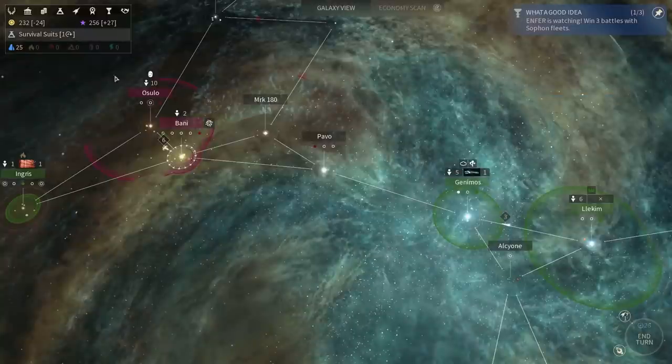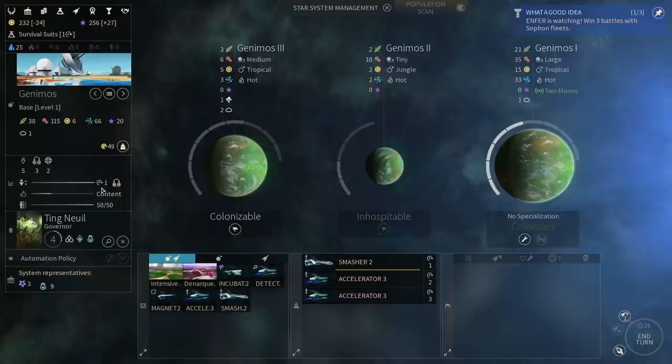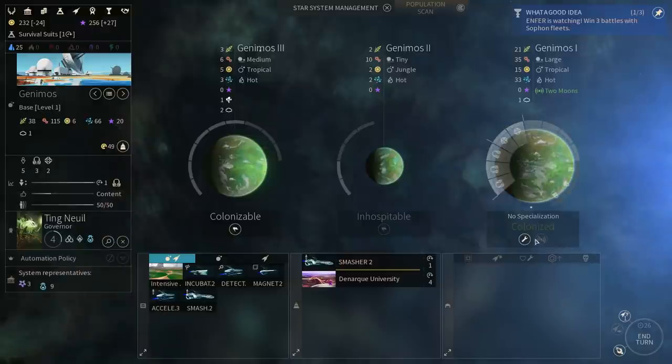I starved my population — yay! My people are happy now, I'm happy as well. Now unfortunately it's going to grow back up and I can't really prevent that — I have too much food. Let's go ahead and queue up my university after I get a smasher, because I really want a smasher. A smasher is smashing.